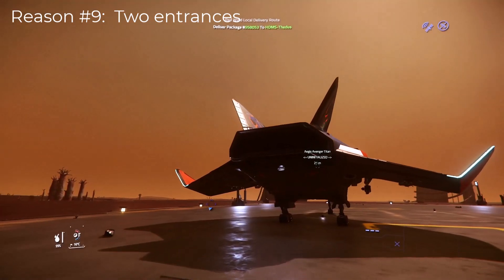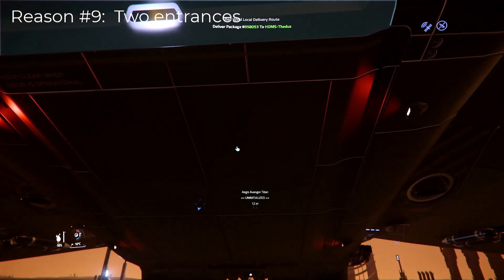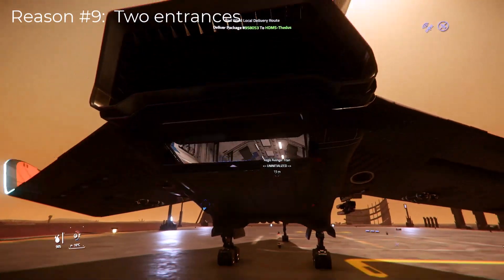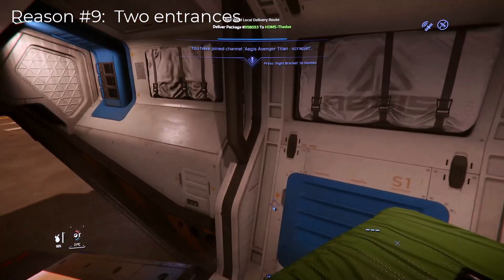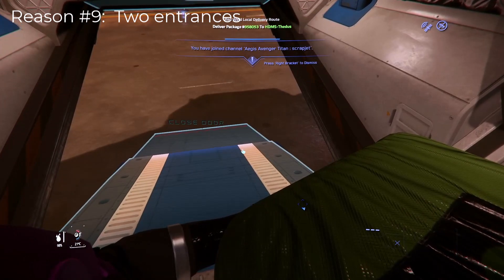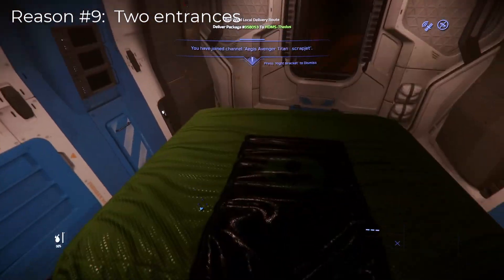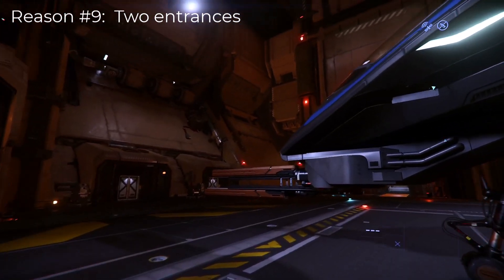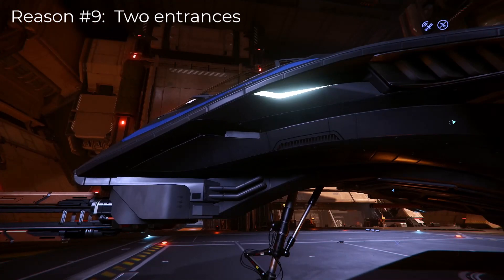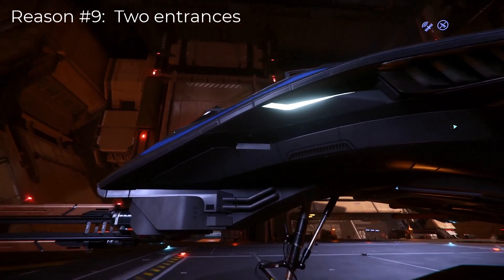Another great interior quality of the Titan is reason number nine: it has two entrances. You have the spacious rear ramp for easy access to the cargo area — if you need to haul a two SCU container, there's your access point. What makes the Titan really stand out is the fact that it also has an entrance up by the cockpit, which is single-user only, so no worries of anyone sneaking aboard while you're using it.